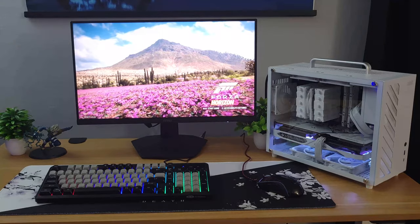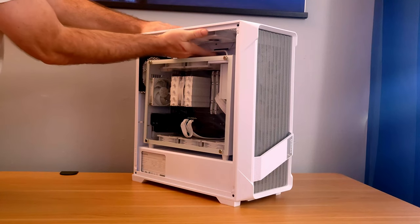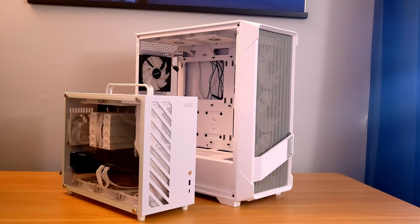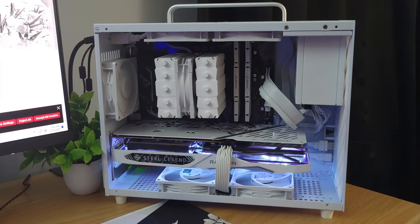Here we have one of my favorite builds in a long time — a small form factor Micro ATX build. It's very portable, very quiet, and we're targeting 1080p gaming. You can pretty much take this anywhere with you. It's ideal if you're going away to college and need something more powerful than a laptop. It has a small footprint, and you could take it to a friend's house or a LAN party — almost set it up with a portable 15-inch screen.